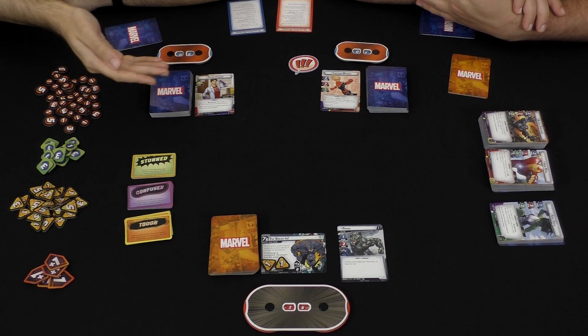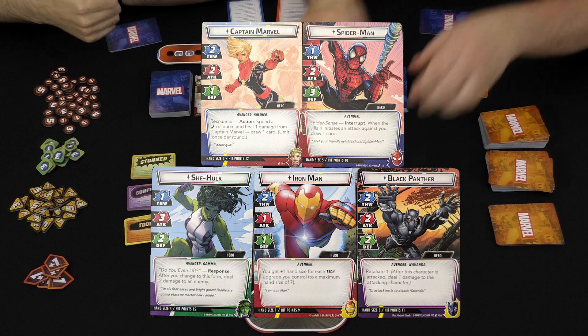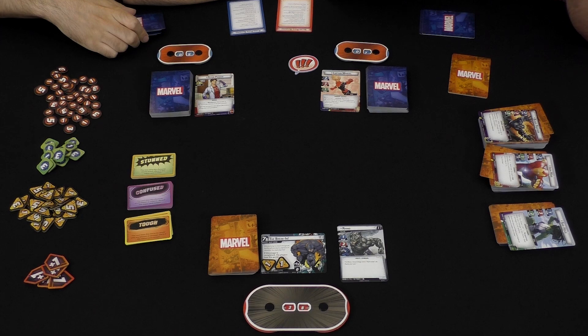Each player will be playing as their own hero. There are five included in the base: Spider-Man and Captain Marvel are set up as the two starter decks they recommend. You've also got Black Panther, Iron Man, and She-Hulk. On your turn, you're going to be able to play a series of cards from your hand as well as take some actions.